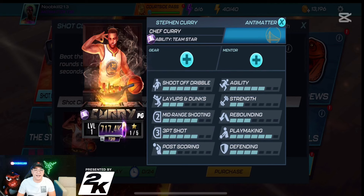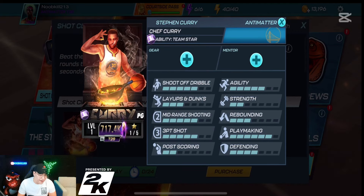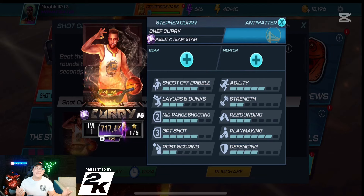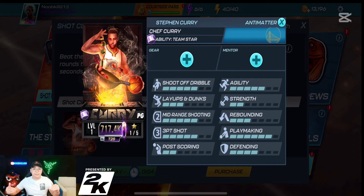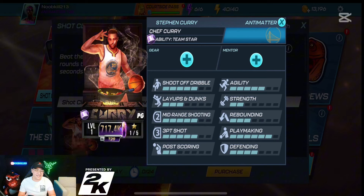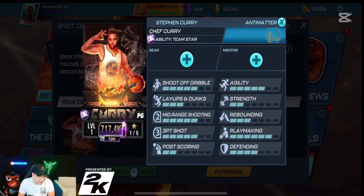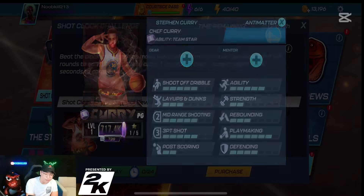He has a 717 overall card for Antimatter. Of course there is an NBA 2K store exclusive that brings him up to an 800,000 overall, plus he has like demon eyes and the card is cooking even more — he's on fire. Which is really cool.